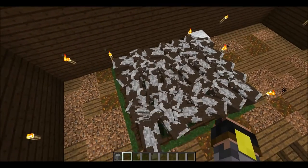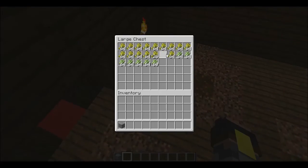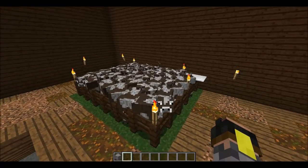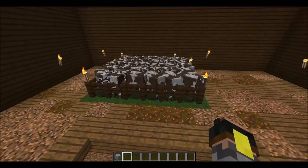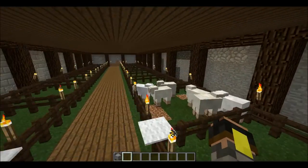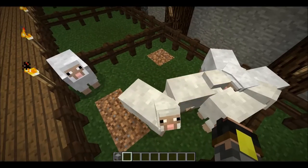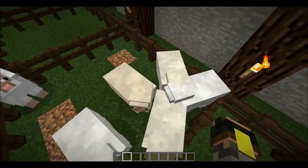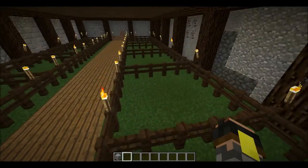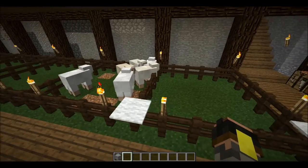Here are cows, so if you are in need of food just go ahead and kill some. There's also wheat in this chest so you can feed and breed them to get more cows. Down here I am working on another project - I'm gonna have two sheep over here and two sheep over here and fill all of these with sheep of different colors, just need to get to it.